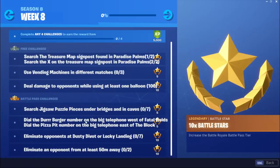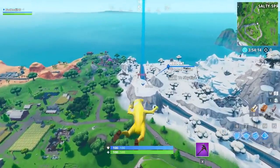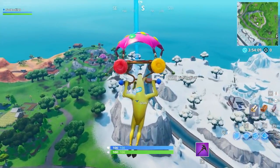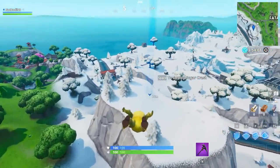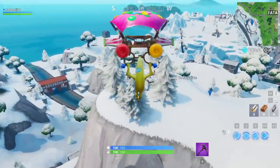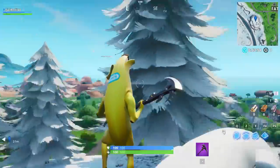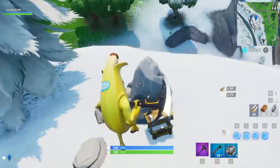The next challenge is dial the Durr Burger number on the big telephone west of Fatal Fields, and the Pizza Pit number on the big telephone east of the Block. Fortnite keeps using this exact location for challenges - they had a candy cane there in December for the Christmas challenges, and now they've hidden the phone for the Durr Burger challenge in the same spot. You can already see the giant phone with trees around it and a treasure chest nearby.